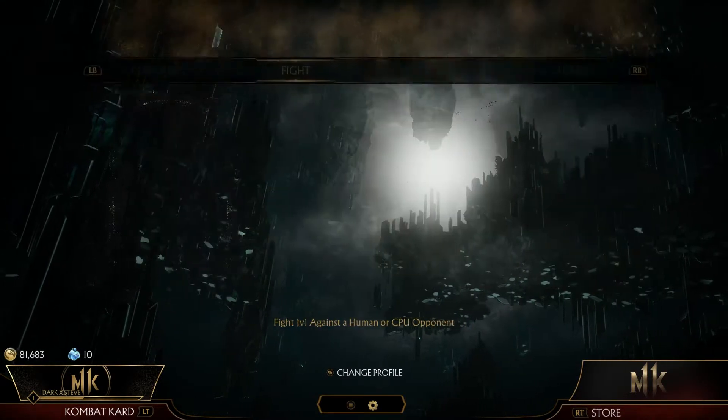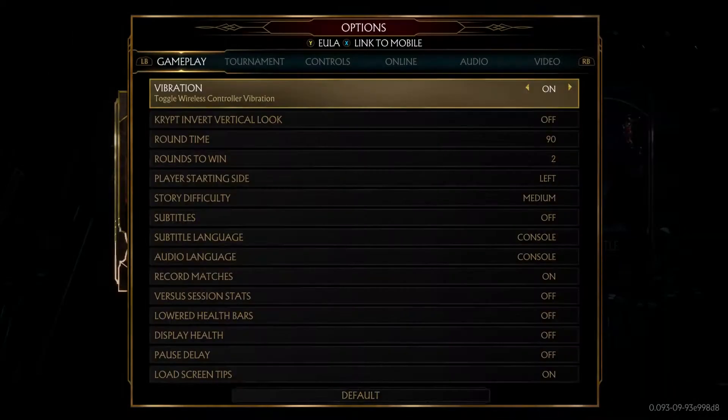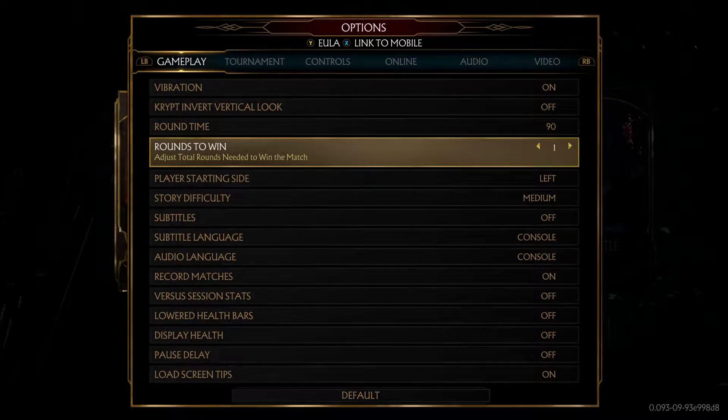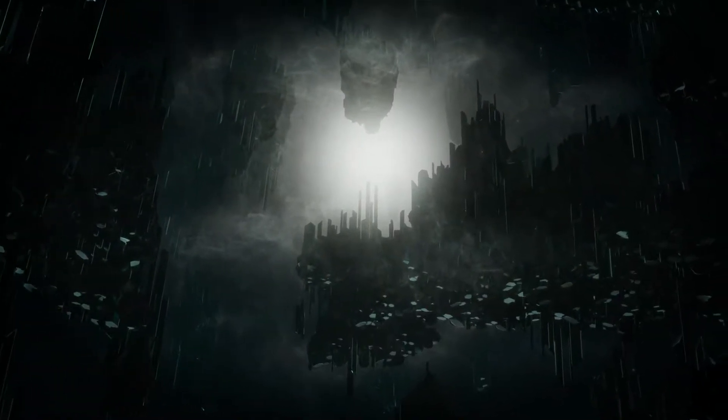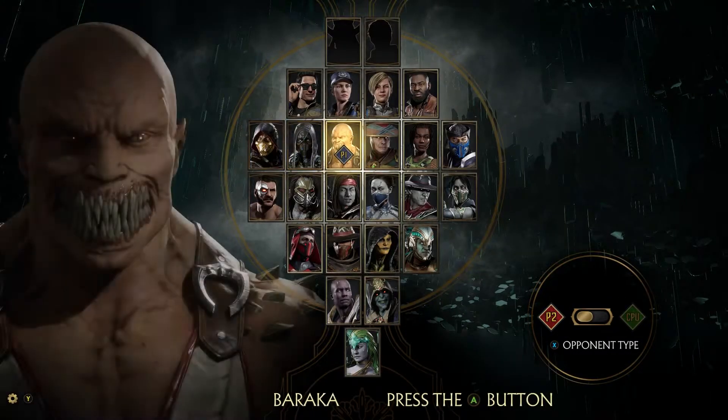Dexguides here with another achievement guide on Mortal Kombat 11. This is the Thrashed achievement, worth 15G. You get this achievement for performing two different fatalities with the Baraka character.